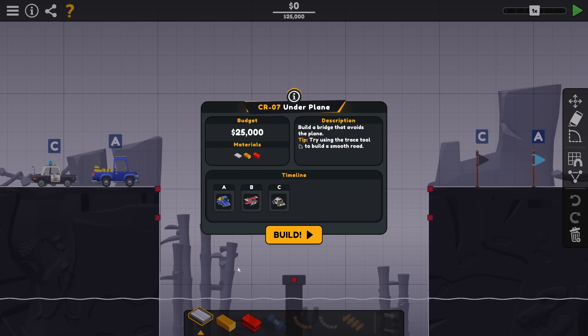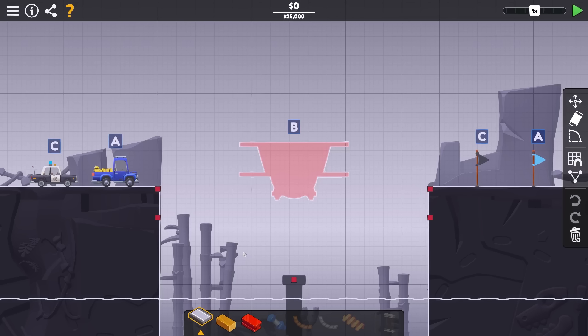I did do a few of the starting levels — they're very, very easy. Generally how this game works, the further you go, the harder the bridges are. So I thought I would just skip those and we're getting right into the fun stuff. We got 'Under Plane', so a plane is going... well, I was gonna say it's going under the bridge, but actually we might want to build the bridge underneath the plane.